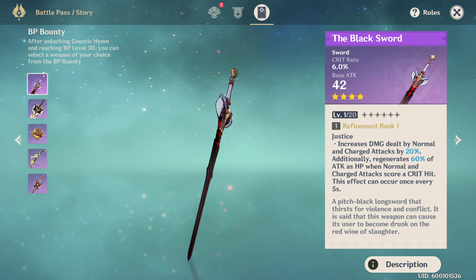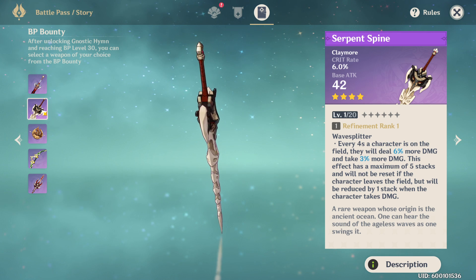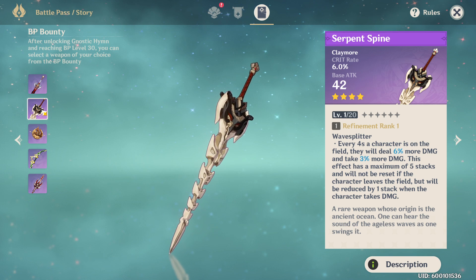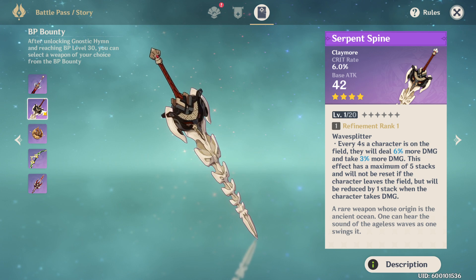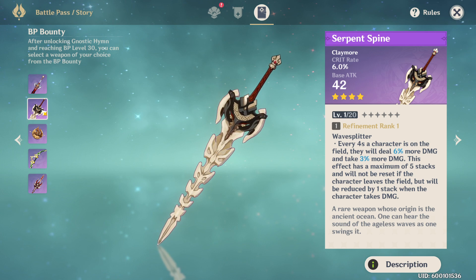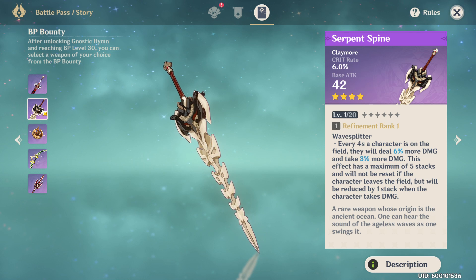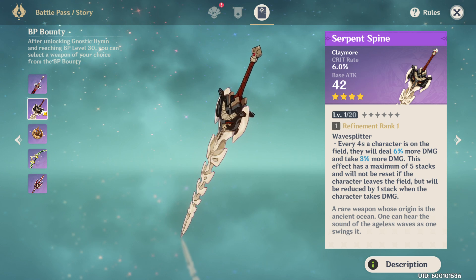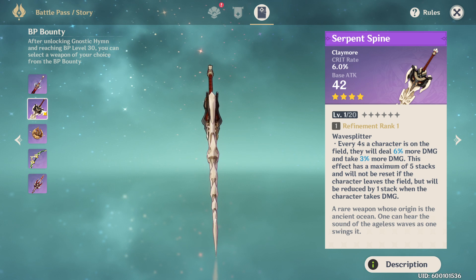The next one is the serpent spine, a claymore-type weapon with crit rate just like the others. It has the effect: every four seconds a character is on the field, they take 3% more damage and deal 6% more damage. This effect has a maximum of five stacks and will not reset if you leave the field, but you will lose a stack every time you take damage. For someone like Diluc, Beidou, Chongyun, or even Razor, this is going to be a fantastic claymore at endgame. It's an all-or-nothing weapon.